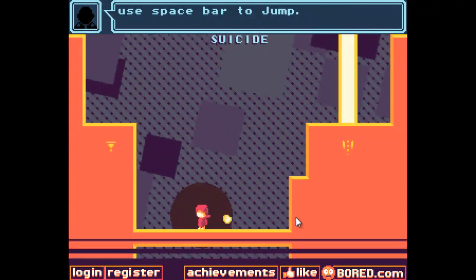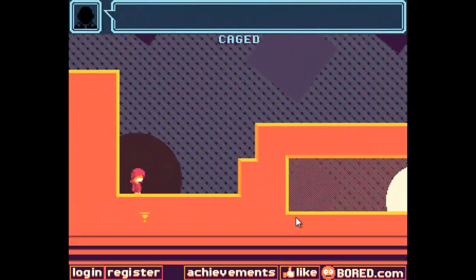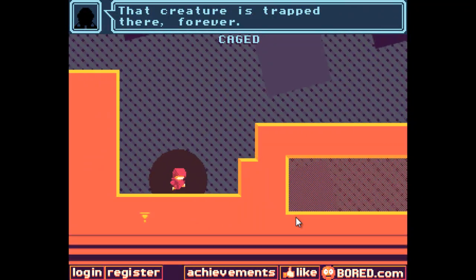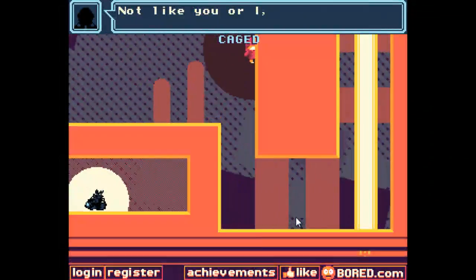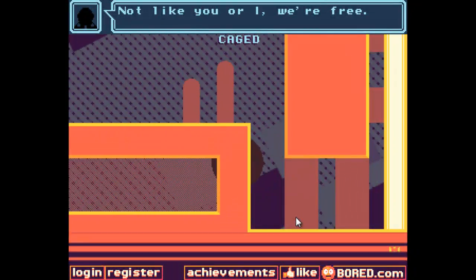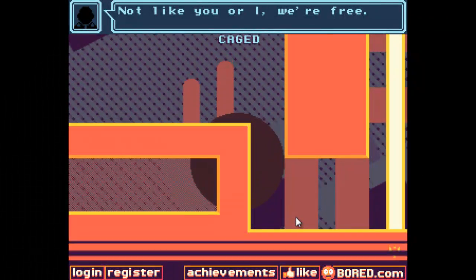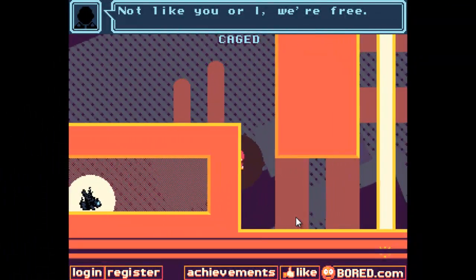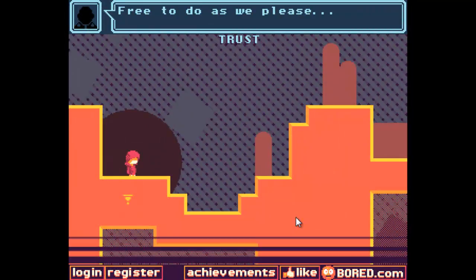I'm just pressing some buttons here to try and find it. Turns out the J button lets you jump. That creature is trapped there forever. A bit of music started there, a little bit loud for my liking. Not like you or I - we're free. I don't seem to be able to save it, so I'll move on. Free to do as we please.